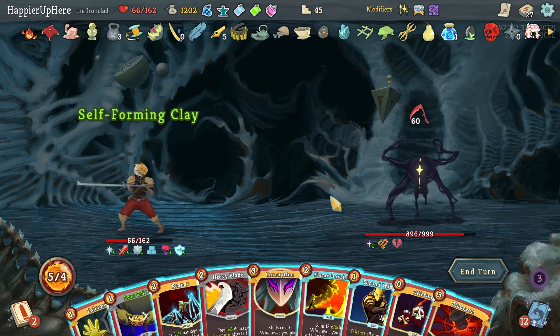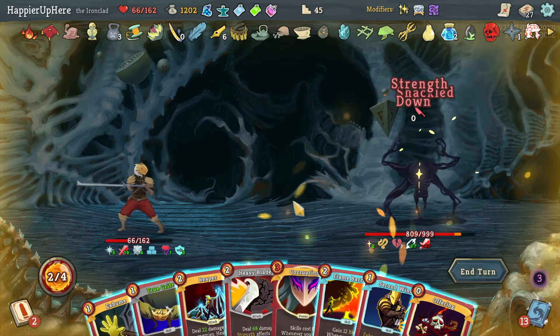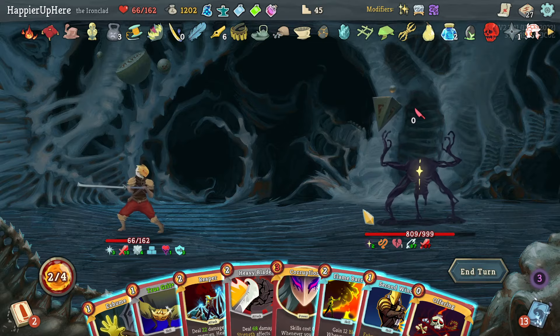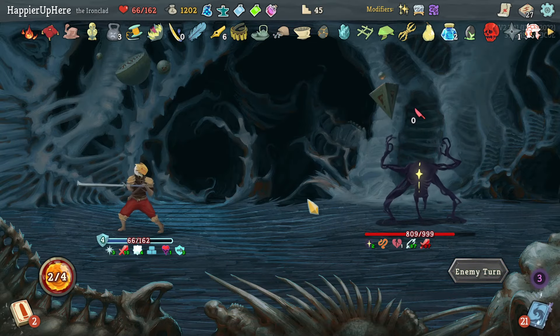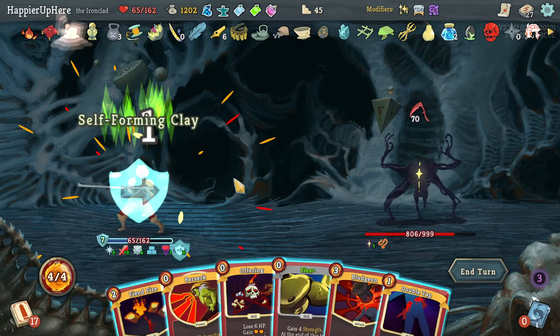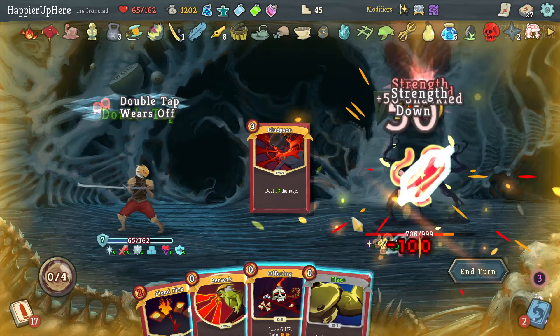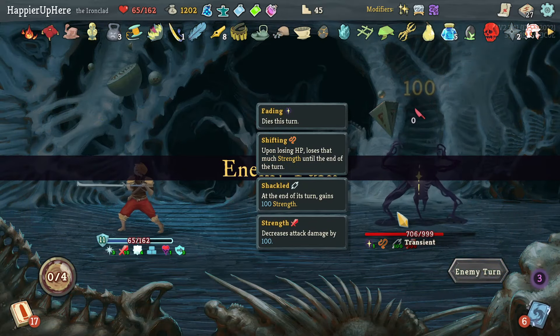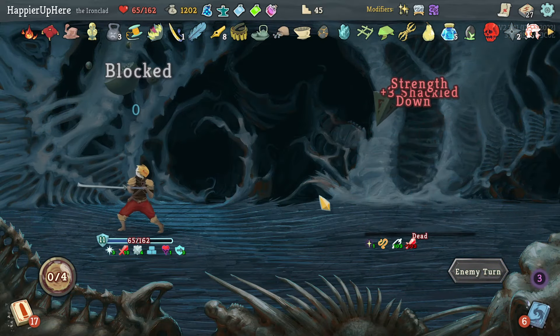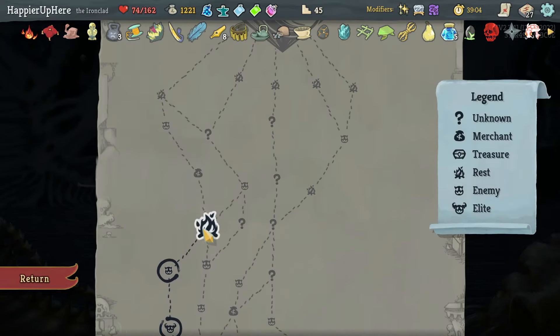Let's do Bludgeon — is that enough? I'll just wait and have to worry about next turn. The enemy is not vulnerable next turn. Seventy incoming — there's a Fiend Fire. Let's double tap the Bludgeon just to be safe. No problems here — yesterday this was a really rough fight for me.